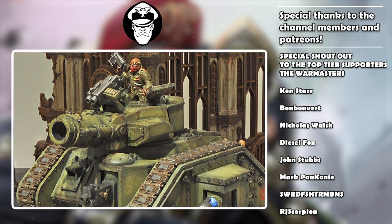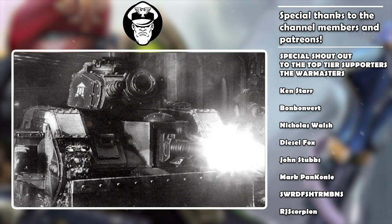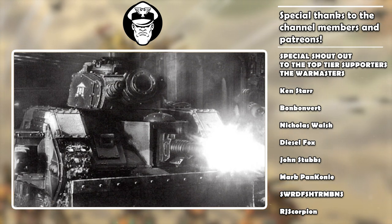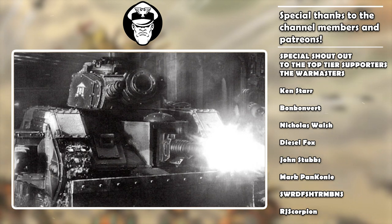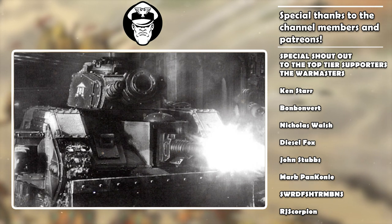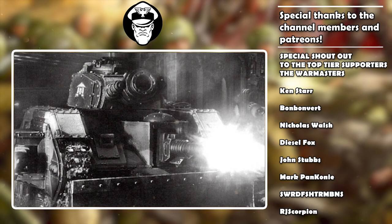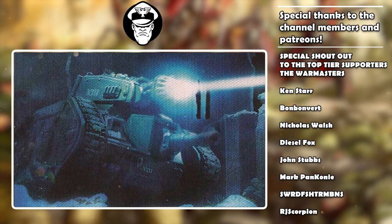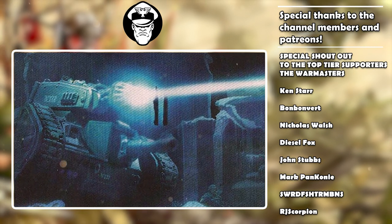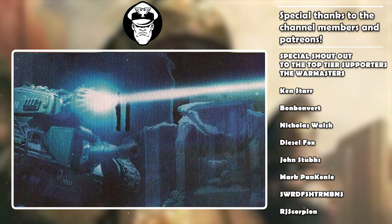Looking at that stat line and the weapons and war gear available, it becomes obvious that the point of this vehicle is to be a fire support unit. Its stat line makes it really durable and tough — it's a bit of a bruiser. It can trundle forward and even if the enemy gets the drop on it, it'll probably survive a barrage and fire back. It is not a close combat vehicle. The only close combat weapons it gets are its armored tracks: six attacks at weapon skill 4+, strength 7, AP nothing, damage 1.